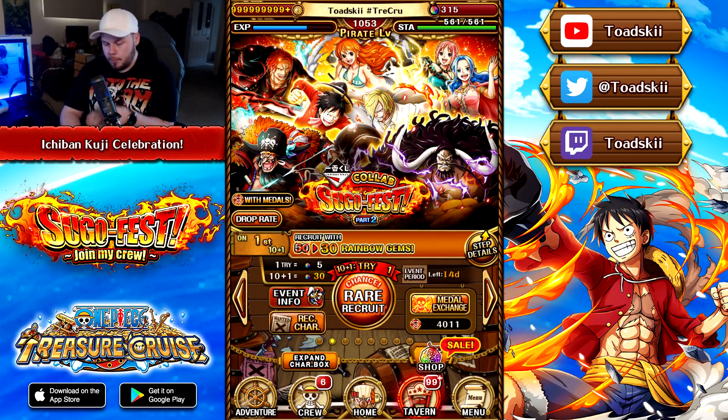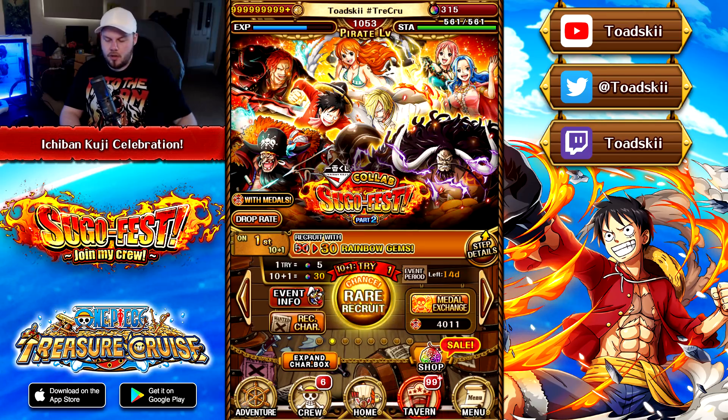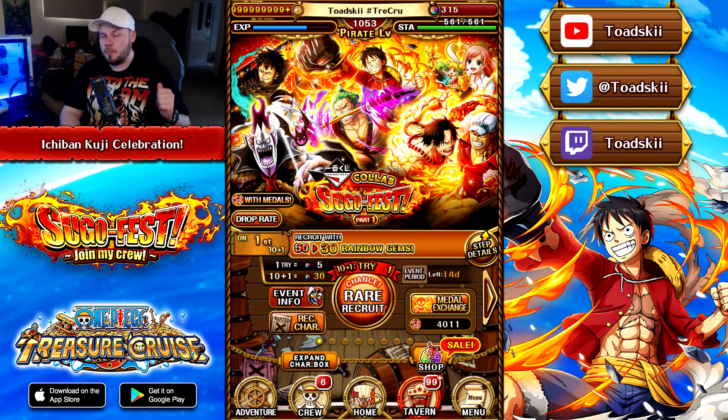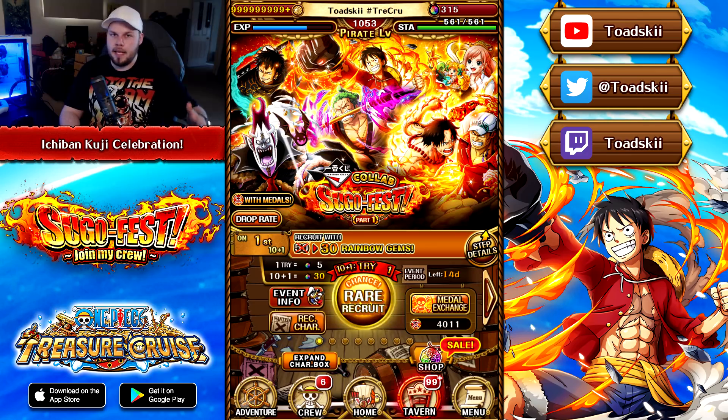These particular units are pullable on this banner, and these characters are actually pretty good. Not only is there this Sugofest to promote these new characters that you can pull for, but the Sugofest features some really powerful units, as you can see on each of these banners here, and there's going to be a free-to-play event which grants us really good items, such as Almighty Manuals and also some Pirate Rumble Scrolls.